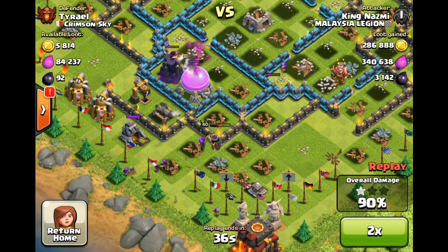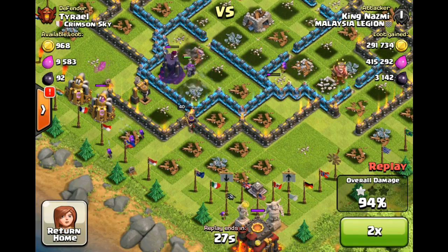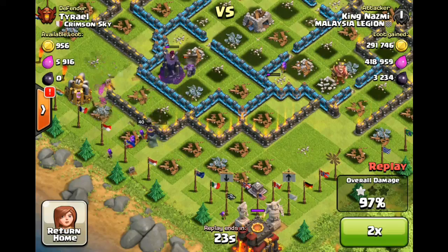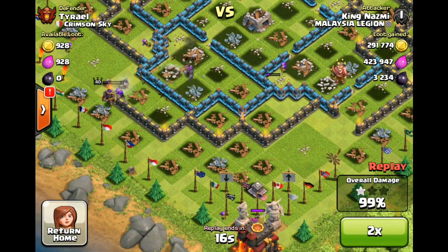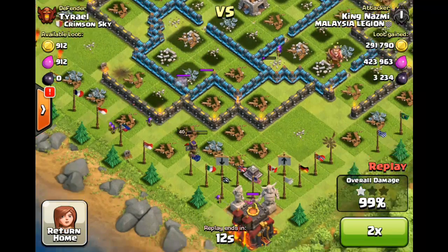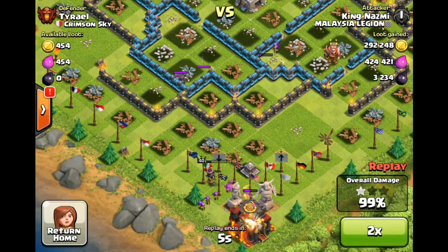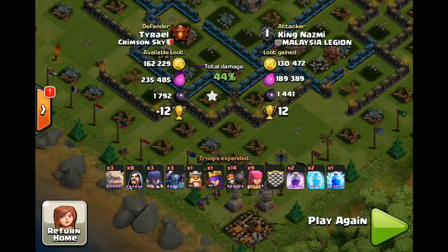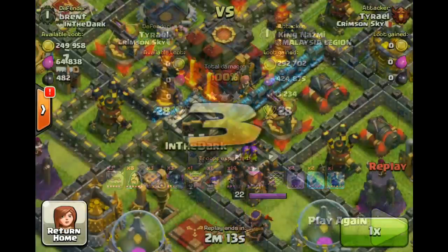For me, it wasn't really the fact that I lost so many trophies since I was dropping trophies anyway. It was all the resources I lost — a good 290,000 gold, 420,000 elixir, and 3200 dark elixir. So as you can see, I got 100% on my level 11 walls. All that stuff did nothing. I'm just mad about the resources lost.